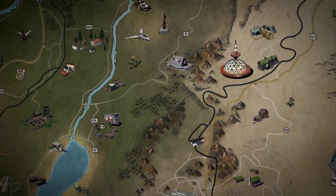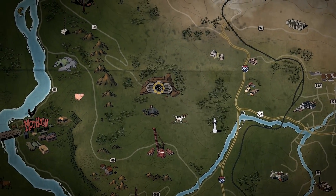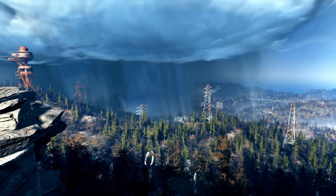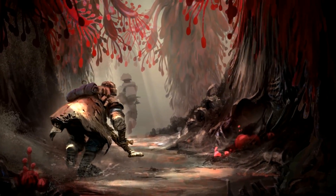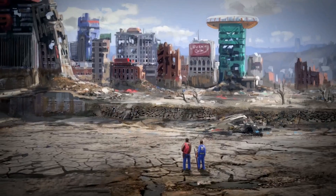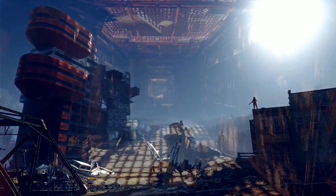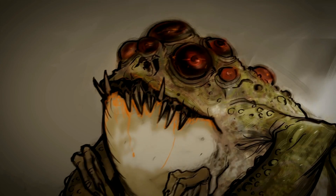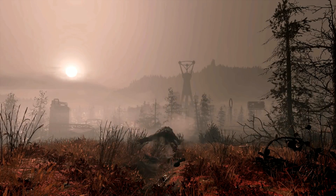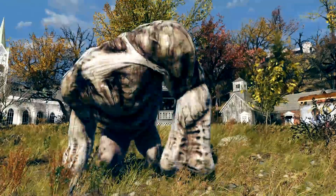Welcome back to the Wasteland. We've got a ton of brand new official details thanks to a new thorough article from Game Informer, which spills the beans about the map, the regions of the map, how long the main quest is going to be, and what type of quests we can expect from this online-centric Fallout title. Source material is in the description below, and we're going to be talking about a lot of stuff including the hundreds of perks appearing in this game.